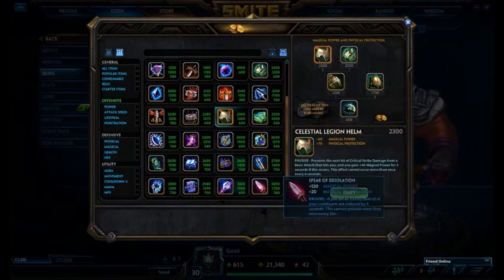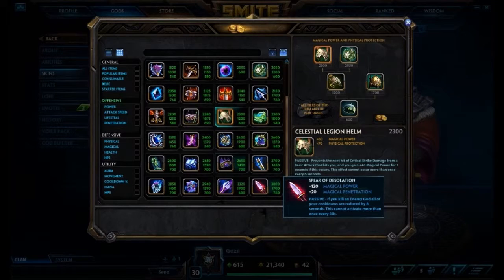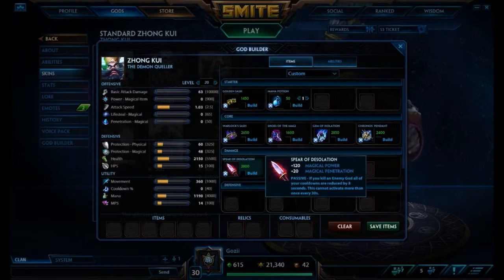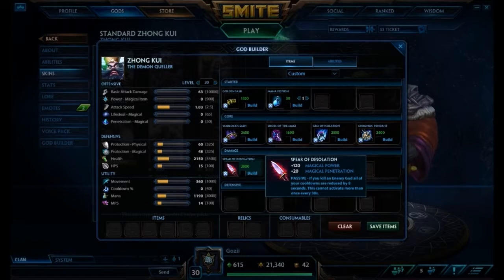For our fifth item you can go two ways: Rod of Tahuti, which gives a lot of extra magical power with its passive, or Spear of Desolation. I'm going to go Spear of Desolation — you get five less magical power and lose that awesome Rod passive, but you make up for the lack of full CDR with Spear's passive. The magical penetration is very important for Zhong Kui's ultimate, so that each demon hitting a god does as much damage as possible.